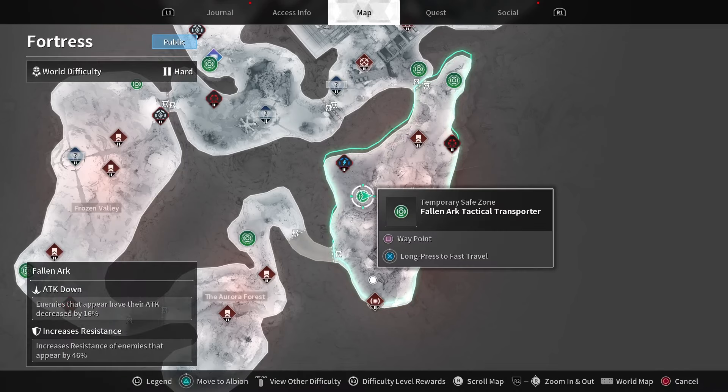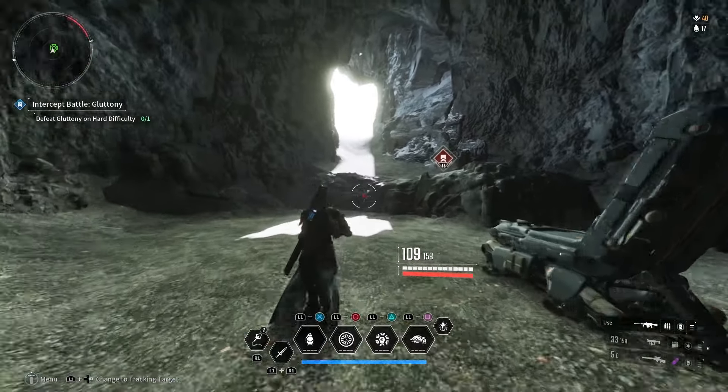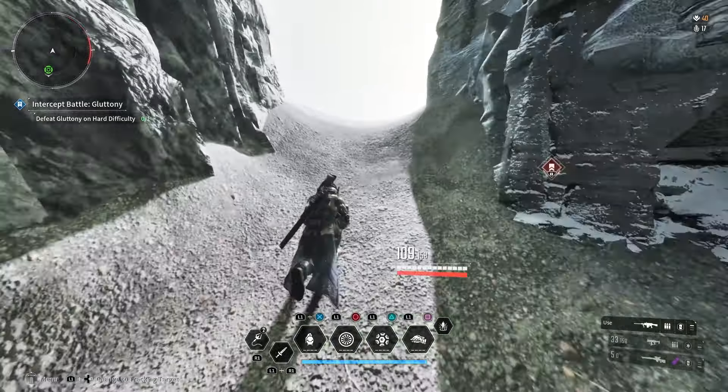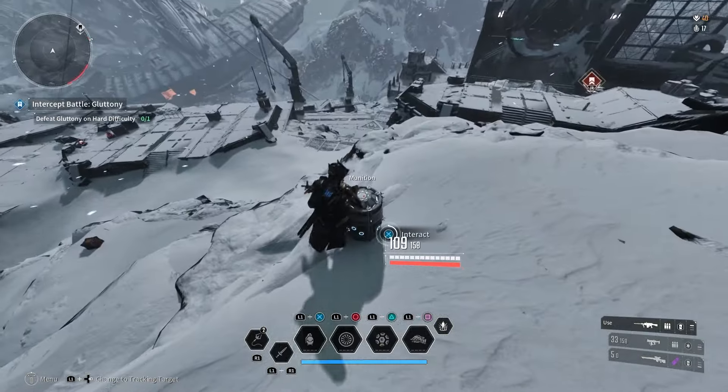Where you want to go is to the Fortress, then down to the Fallen Arc Tactical Transporter. If you don't have this unlocked, you want to go down here first and walk your way up. I saw a couple variants of this online and found a couple more spots that people weren't seeing.